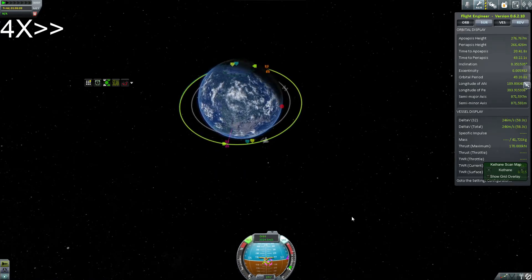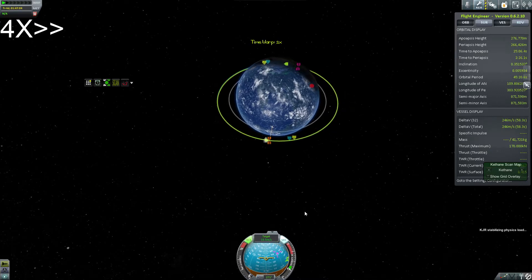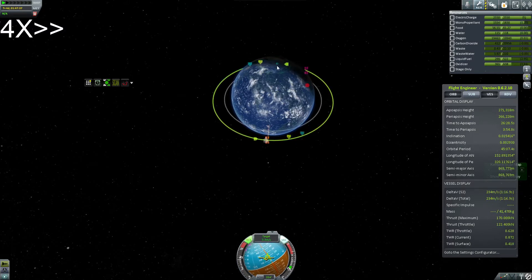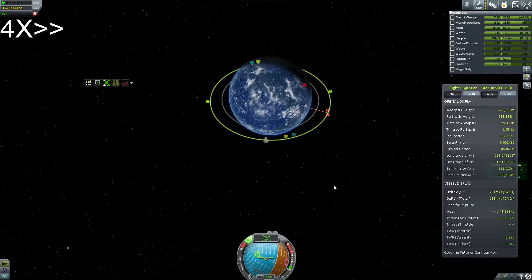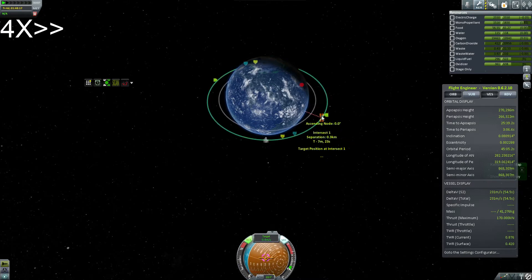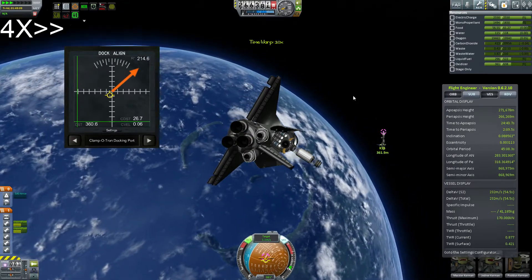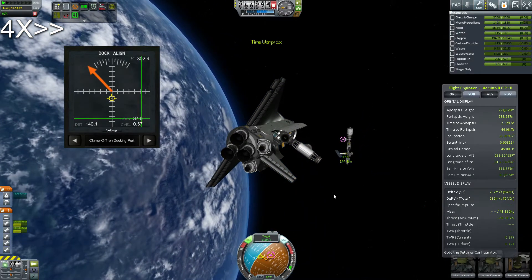I went ahead and showed how I get my really close approaches for people who might be curious about that. All this maneuvering is done with RCS, because the OMS system is only for actual orbital maneuvers and in some extreme cases final braking when getting close to the station. Basically, once I get to a really decent close approach, I just start adjusting with short bursts of RCS to get as close as I can. I got it down to 0.1 kilometers, and that way I can cover the rest of the distance without firing any more RCS than I need to.